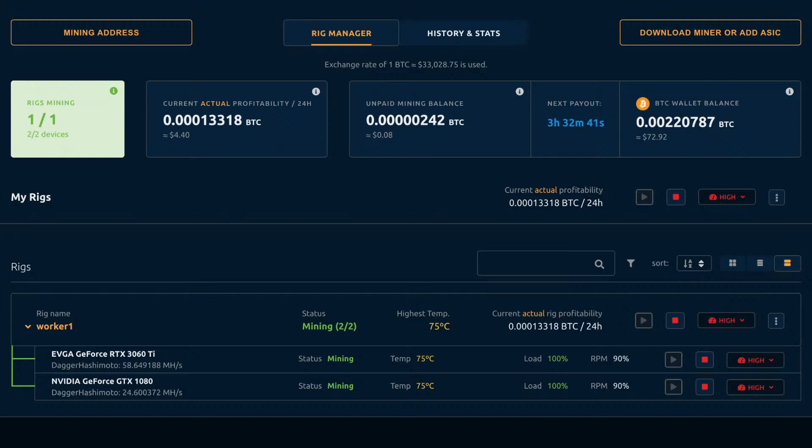Between these two cards through NiceHash right now, it's giving me an average actual profit per day of $4.40. If I change that to local, it's $4.45. I don't have the cost of electricity properly entered in here, so that's a little low when you consider that you have to pay for the electricity. But that being said, the 3060 Ti is a much more efficient card. I'm using less electricity for that card and getting more hash rate out of it. Overall, that equates to more money in your pocket after you pay your bills.